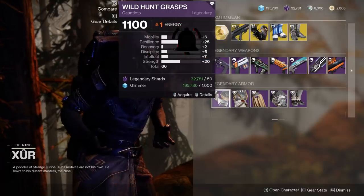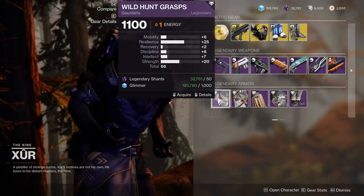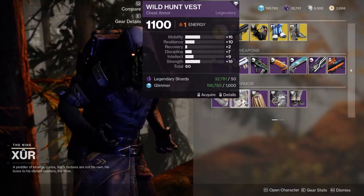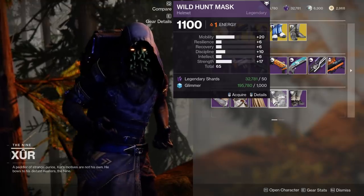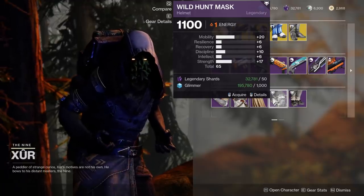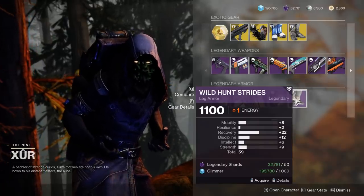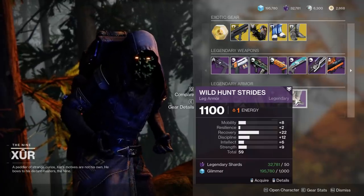Now on the Hunter — the gauntlets have a ton of Resilience. If these were in Recovery this would be literal god tier, but Resilience isn't exactly what Hunters want. This next piece has a lot of Mobility — not the worst. The helmet has tons of Mobility and Strength at 65 stat total: 20 Mobility, 17 Strength, and a little Discipline spike. Seriously consider picking this up — it's pretty darn good. The legs have tons of Recovery, though 59 is a bit low. Still spiky where you want it, and 8 Mobility is worth noting since masterworking brings it to 10, adding an extra tier.